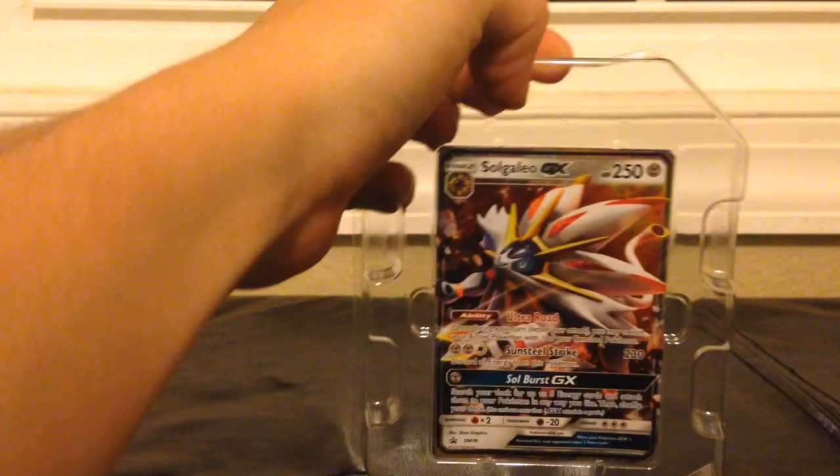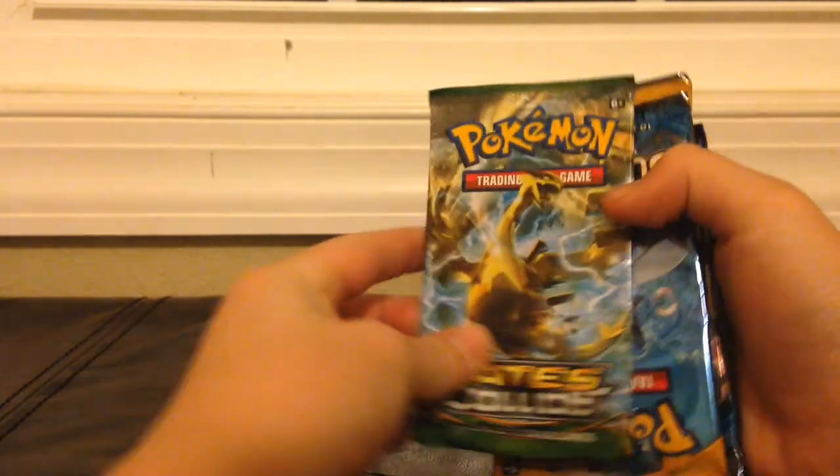First off we have Ace the Soldier. So Solgaleo GX box — let's get our packs out. Looks like we have Fates Collide, we have a Sun and Moon, Sun and Moon, and Evolutions. I'm going to start off with a Sun and Moon.